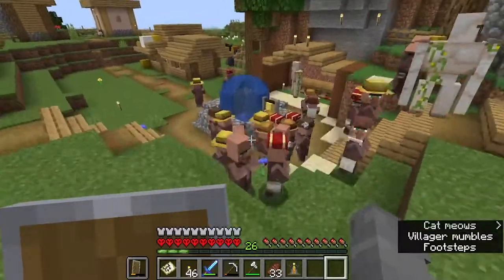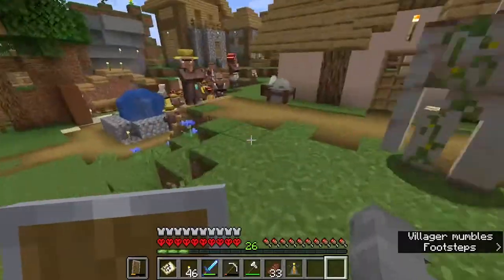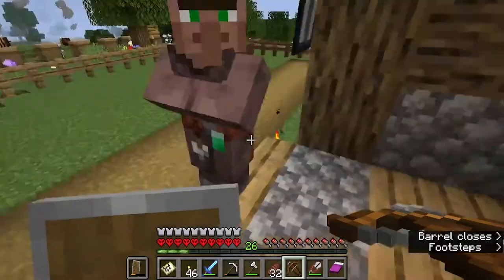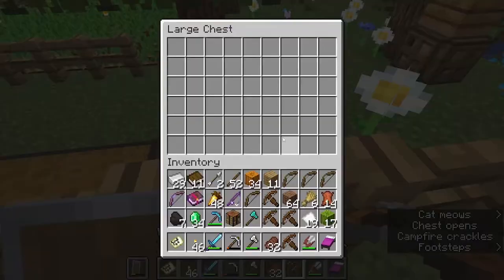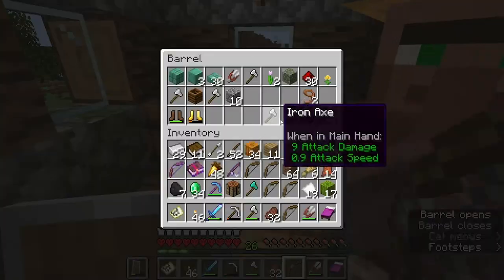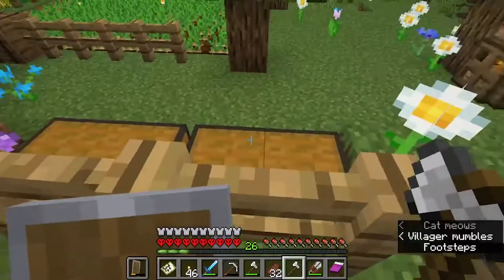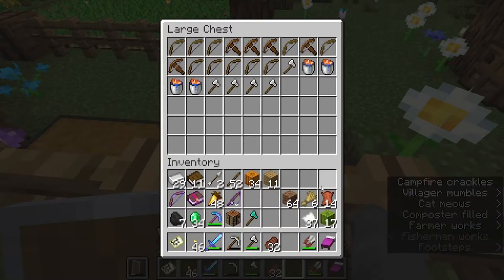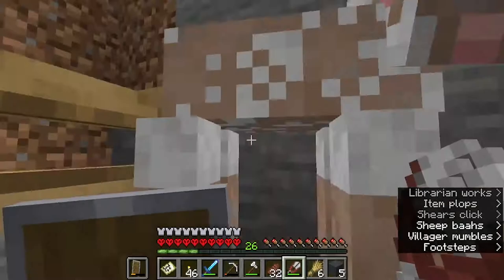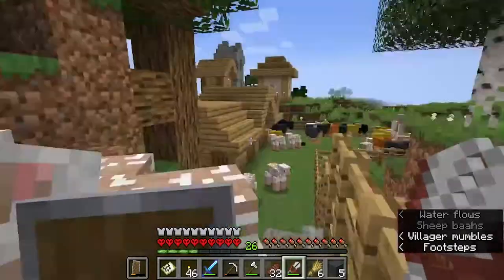I'm throwing bread at them to get them to breed, because I'm putting down tables, and even though I have that many villagers already, some of them aren't taking jobs, so I feel like I don't have enough. You see me just dumping all of this stuff in these two double chests, which I end up filling — I think four double chests total from all their trades to fully max them out.